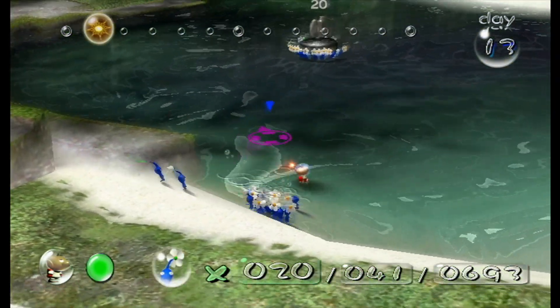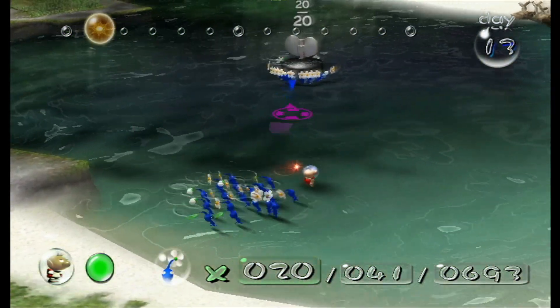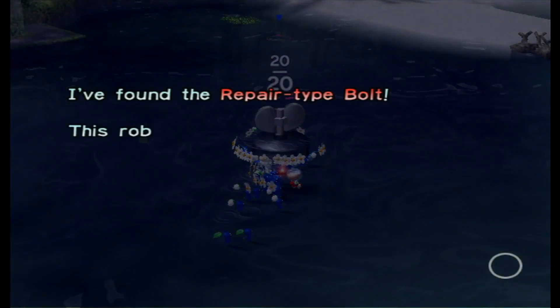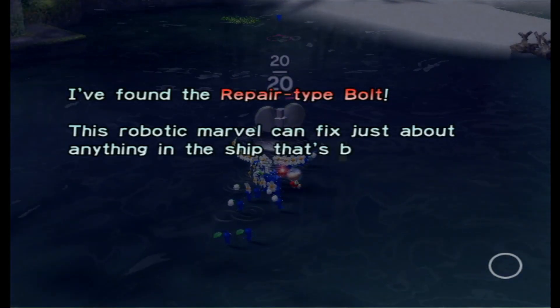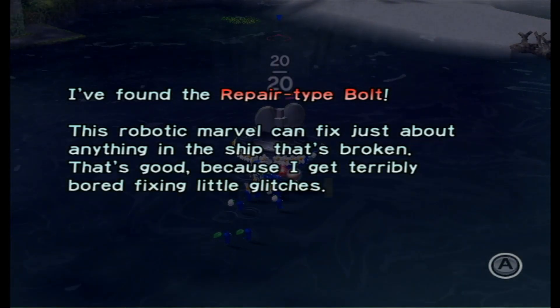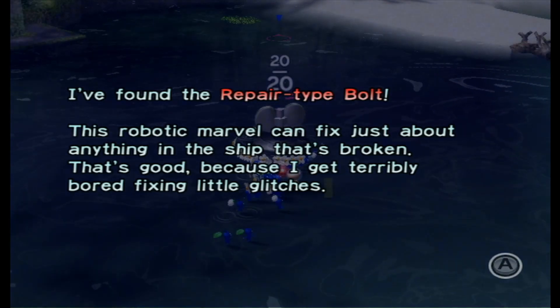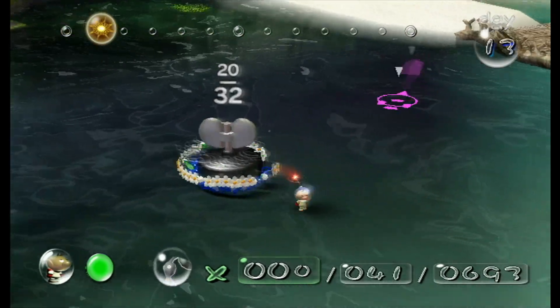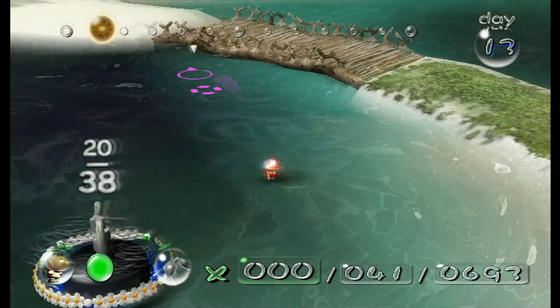It's a leaf and bud Pikmin, of course. Why are you guys able to carry this to the water now? You couldn't earlier. I found the repair-type bolt. This robotic marble can just about fix anything in the ship that's broken. That's good, because I get terribly bored fixing little glitches. That sounds extremely useful.